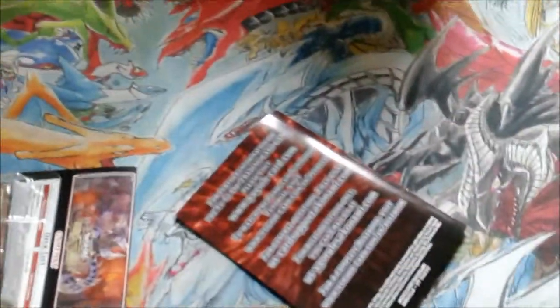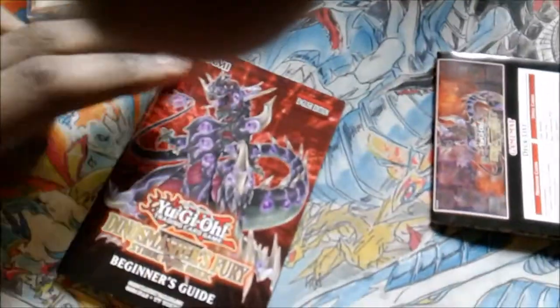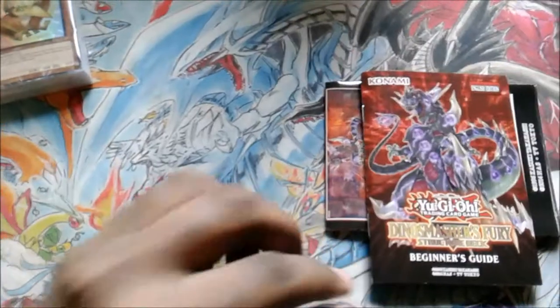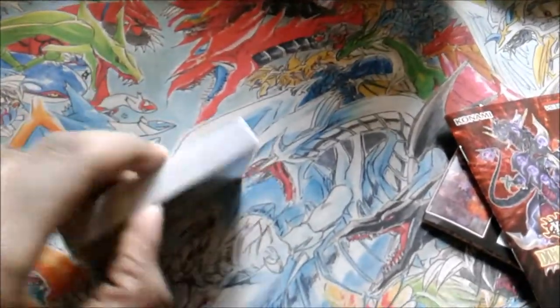I'll just be careful. There you go — there's everything that's in there. So here we have the casing, we have the structure deck, we have the strategy guide and deck list, and we have a rulebook — a beginner's rulebook. Instruction books in structure decks usually don't have the full rules; those are in the starter decks that have the updated rules. The structure deck ones are kind of thin. So let's get into opening the actual deck.